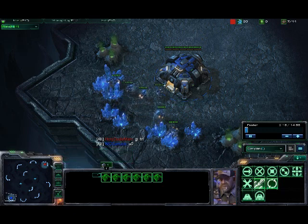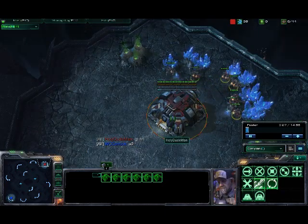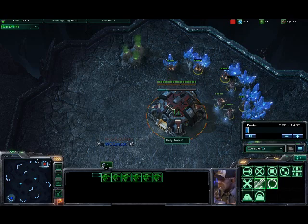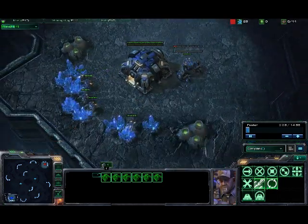This can be done against any race. Zerg kind of sucks — you can't build a bunker. Terran, it's kind of tough to build a bunker. Protoss can counter it with a fast stalker. It can be countered with any race, but this is basically what you do.